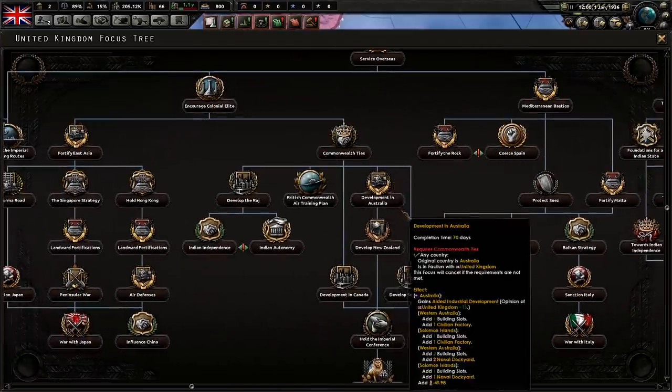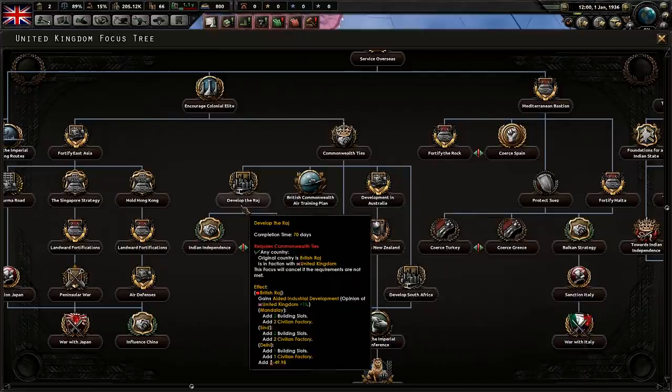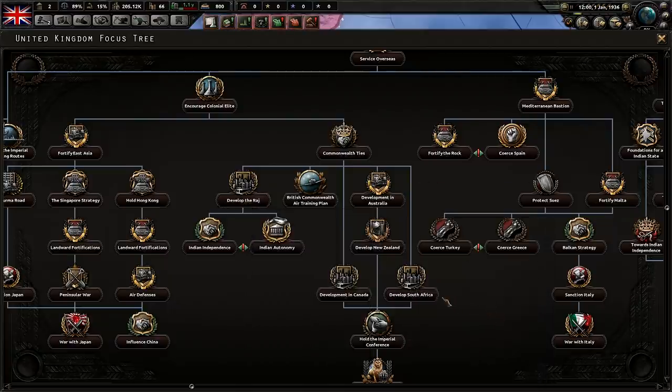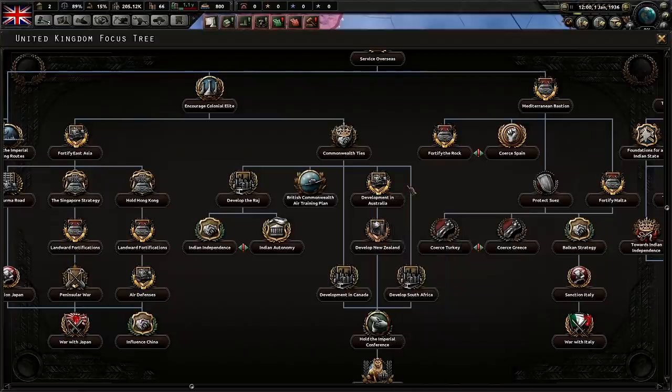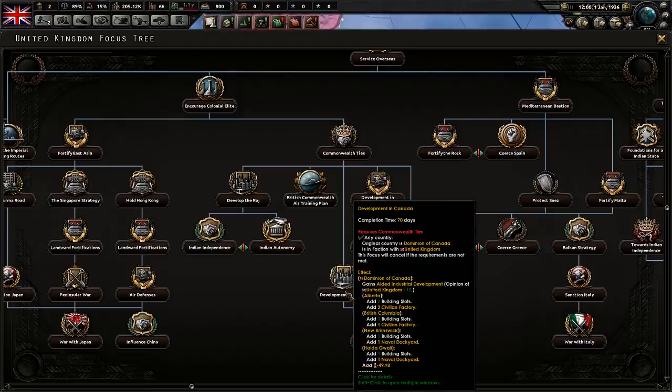Under 'Encourage the Colonial Elite,' you might notice I'm telling you to develop the Raj, Australia, and all that. The only time you want to do that is if you're in multiplayer. You want to develop the Raj first so the Raj player can get a better economy to fight Japan. Then develop Australia because they're the ones rushing your Fighter 2s. And then develop Canada — well, it's Canada.